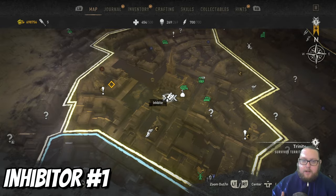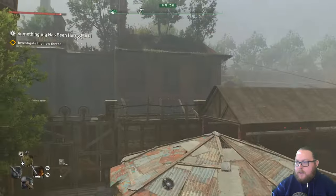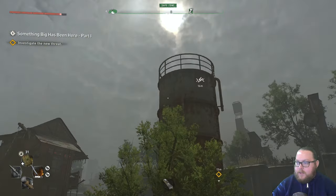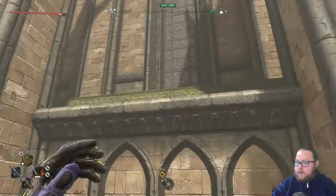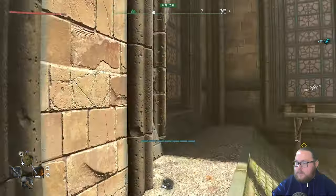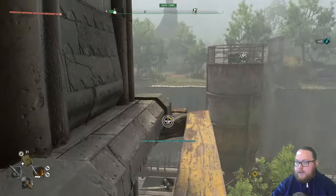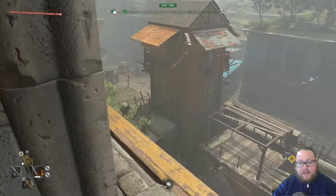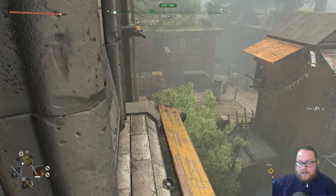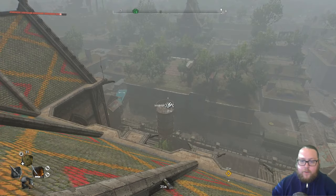The first chest is actually going to be at the Bazaar. You can kind of see it right here on the map — it's in this little water tower thing right there. The easiest way to get up there is to just climb on top of the building, come over to this ledge, and then work your way all the way around the building until you get to the top, and then paraglide your way down to it.